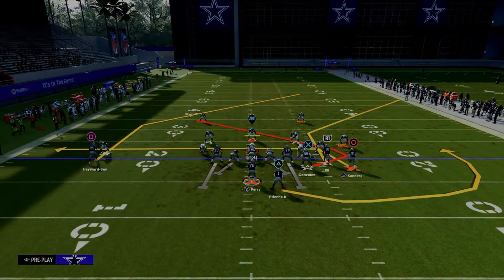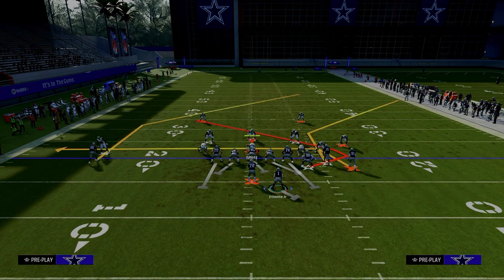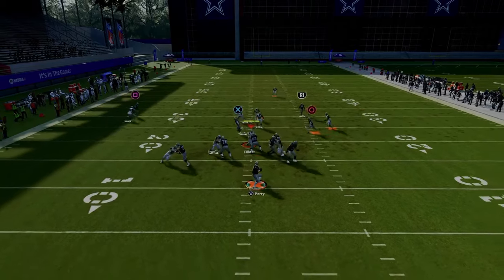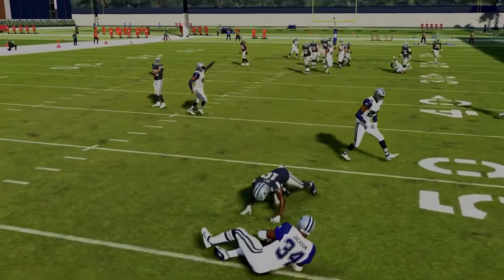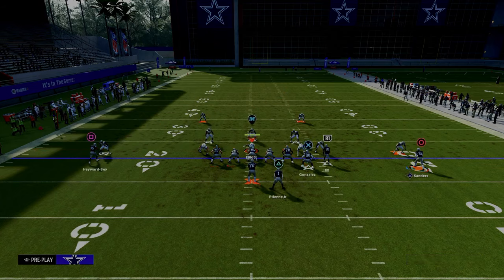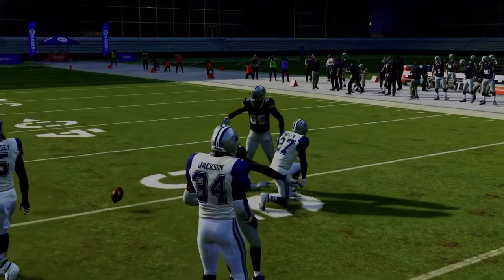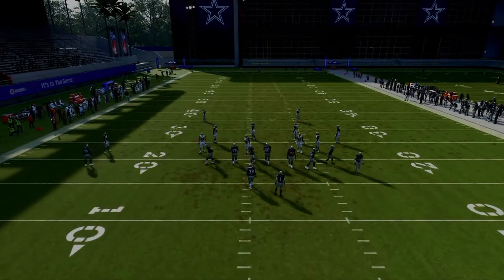Another setup from Wide Trail — a little old school but great for blocking blitzes: drag the tight end, in-route the outside bunch receiver, motion him out, and streak him. This gives you two man beaters coming over the underneath middle, plus the post route coming back over the middle. I would definitely be blocking the running back in this setup. Really like this play for man coverage.